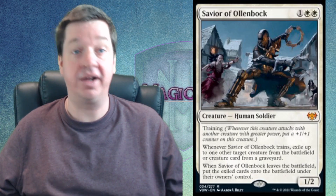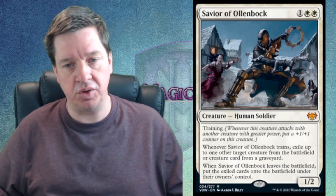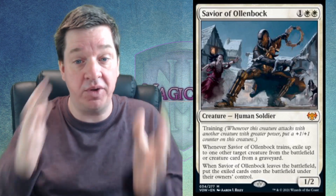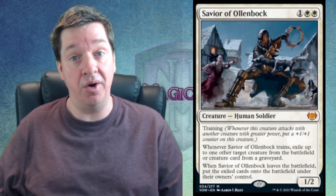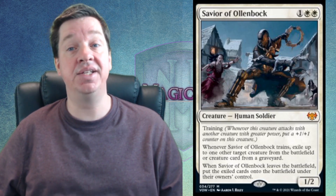Moving on to number 14: Savior of Allenbach at $8. It's two white and one for a 1/2 human soldier. This guy has the ability to exile your opponent's creatures from the battlefield — or your own. I never noticed at first that it also hits cards from the graveyard, so you can exile your own creatures from the graveyard and when the Savior leaves, you can bring it all back. It can protect your creatures from a wipe, or recur stuff from your graveyard.